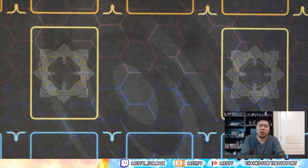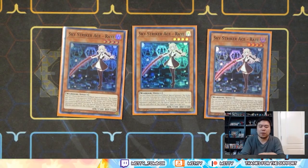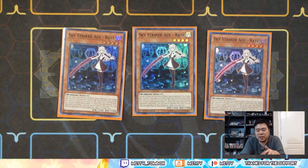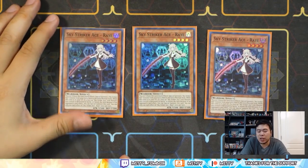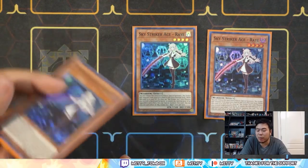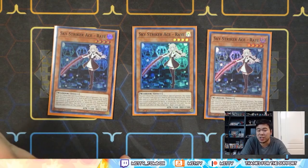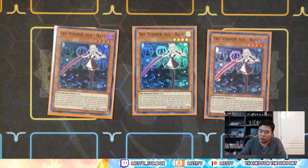So Sky Striker Ace Ray — she's spelled a little bit differently. I think she is a flex card; you can choose to run one or three. I like seeing her but having too many copies is kind of awful. She is very useful — I like the effect where whenever your Sky Striker extra deck monster is destroyed, she can come out of the graveyard and her quick effect allows her to tag straight into a Sky Striker Ace in the extra deck like Kagari, and most of them can trigger off their effects the moment they're special summoned, so it's really neat.